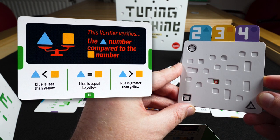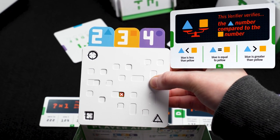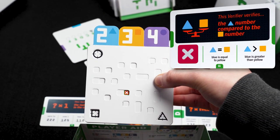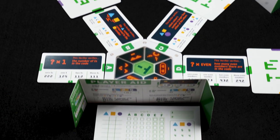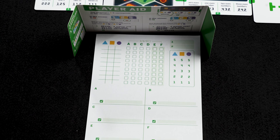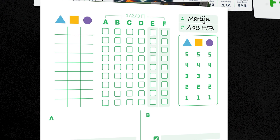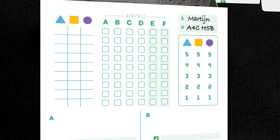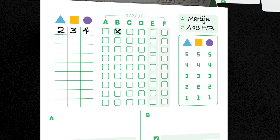Through the punch hole you now see a cross or a mark. In this case it's a cross, which means that it's not true, so blue is not smaller than yellow. The next step is to note your findings on the note sheet. This is very important, even when you get a no — sometimes a cross yields more information than a mark. Note the code that you checked and if it was correct or not. Maybe you can even cross out some numbers for the code.